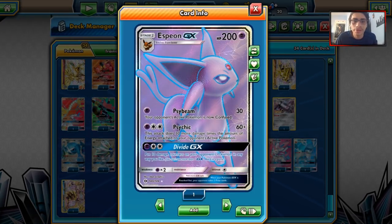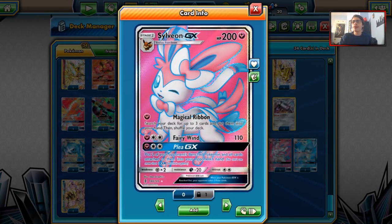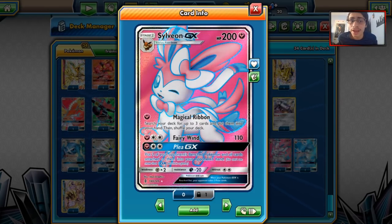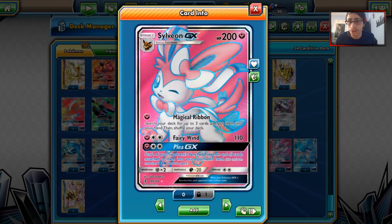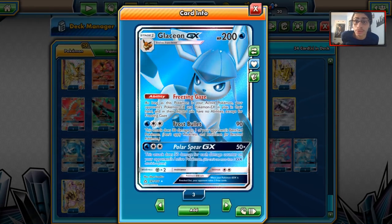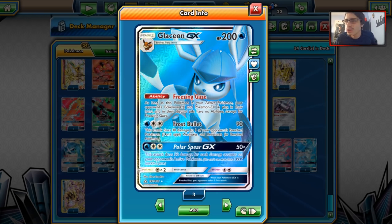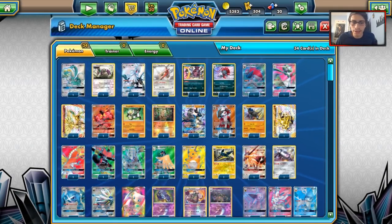We got our Eeveelution starting with Espeon. Espeon Garb seems to be the best way to play Garb right now. We got our Sylveon deck — Sylveon is starting to make a bit of a resurgence in standard. Magical Ribbon seems to be a very good attack right now, and N is not played as much. Sylveon has managed to make more of a statement mainly because those DCE-heavy decks are becoming more popular, and resisting Zoroark definitely helps. Glaceon is also very good right now in standard — Glaceon Zoroark and Glaceon Garb are both pretty popular. Shutting down Trade and Bloodthirsty Eyes and Tapu Lele is just too strong.